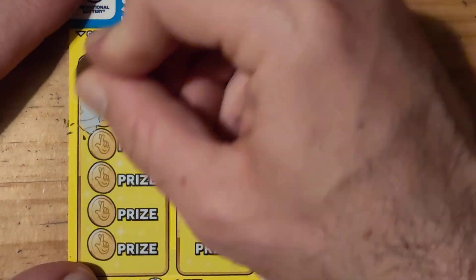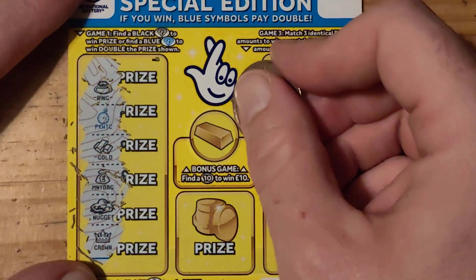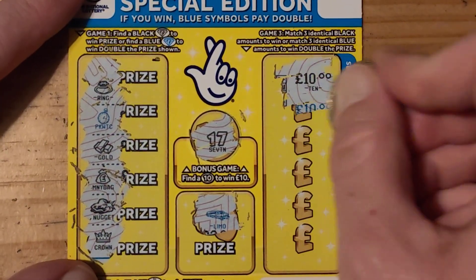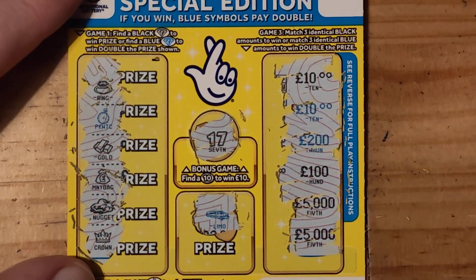We have money bag, pocket watch, gold, money bag, nugget, and a crown. One, 17, limo, 10, 10, 200, 100, 5,000, and 5,000.